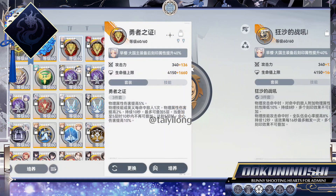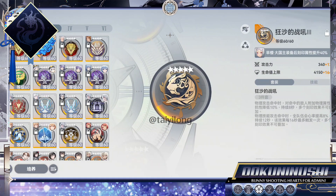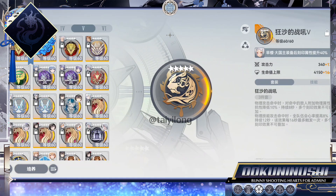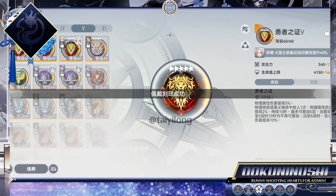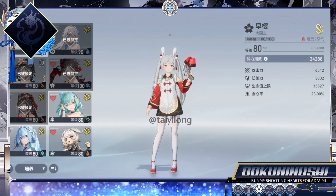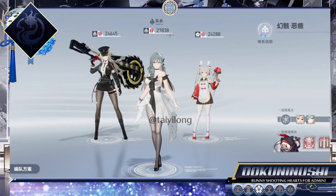For damage, Ookuninushi will rely a lot on her Skill 3, thanks to the effect of her ultimate, which will help reset the skill and let her use it more times. Unfortunately, Ookuninushi requires a lot of rage in her Skills 2 and 3 as a method to compensate for the absence of cost in her Skill 1.